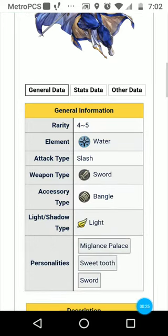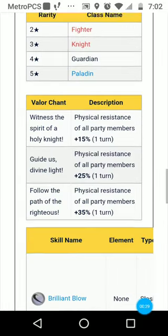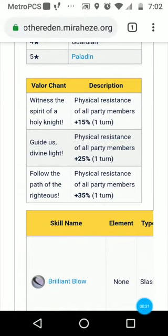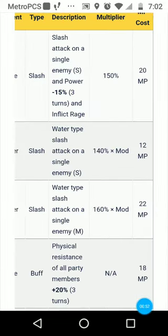She does slash damage with the sword, and for her Valor Chance — when she is on the bench and switching into your party during a fight — she buffs party members' resistance by up to 35, depending on which upgrade level it's on. So the higher the upgrade, the more she's going to buff your party members. Definitely upgrade that.